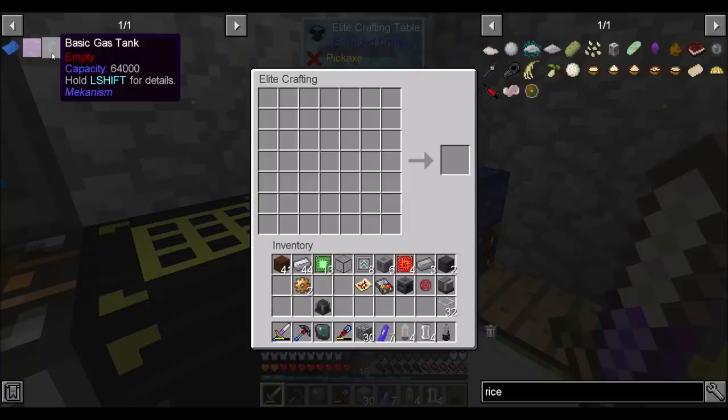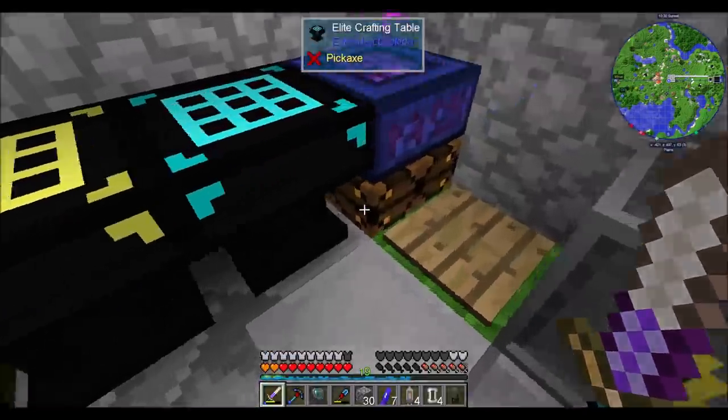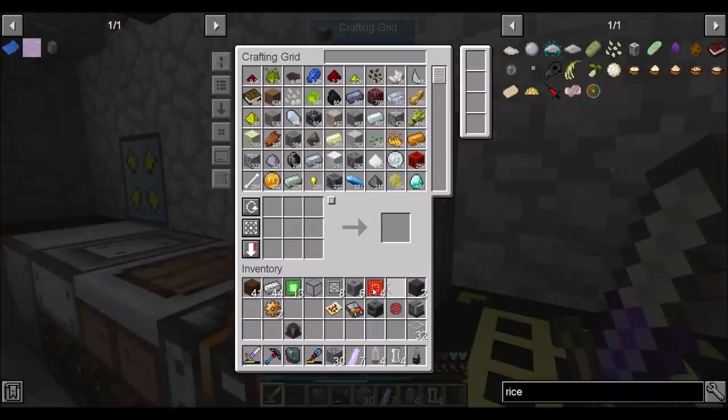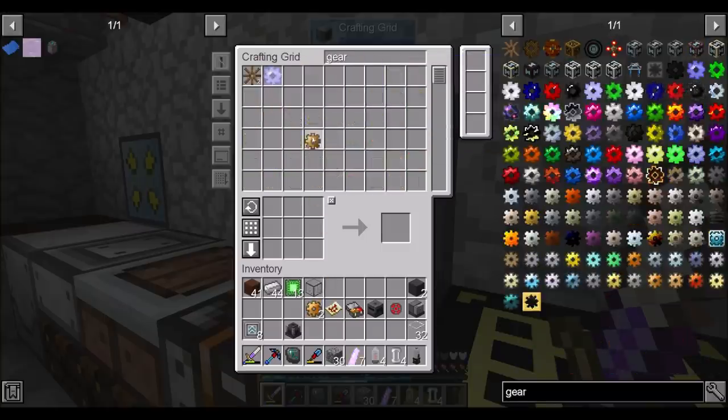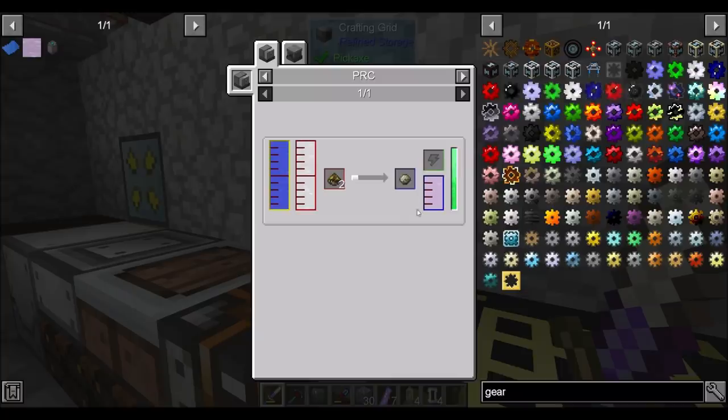I think we've got everything we need now. Let's put away all our junk and get ready to set things up. So to make ethylene, here's what we're going to need: we need biofuel, we need hydrogen, and we need water. Over in the area I've already set up, we have water — I set up an Aqueous Accumulator so I could turn water into hydrogen and oxygen for ore tripling. Well, we have hydrogen we're not using. Combine the water with the hydrogen and we get ethylene, which is a very powerful fuel source in Mekanism.